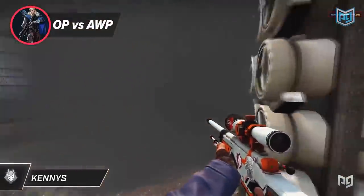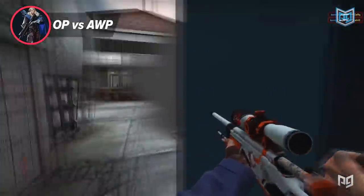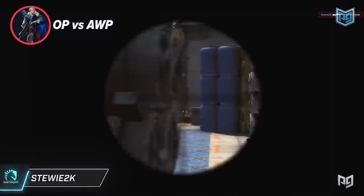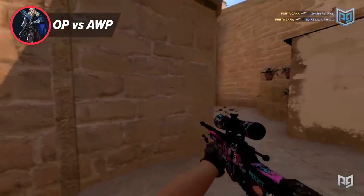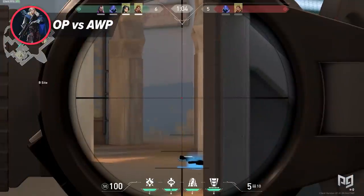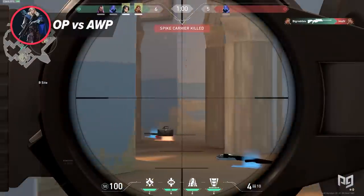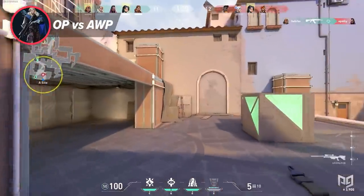The real difference is the tools available to players in both games to deal with a one-shot sniper. In CS:GO, every player can buy utility — up to four pieces per player, including one smoke and up to two flashbangs each. On a buy round, a full team has access to five smokes and ten flashes. Compare that to Valorant, where you might have one controller agent with one to three smokes and maybe one or two agents with flashes — equating to just two or three flashes per round.